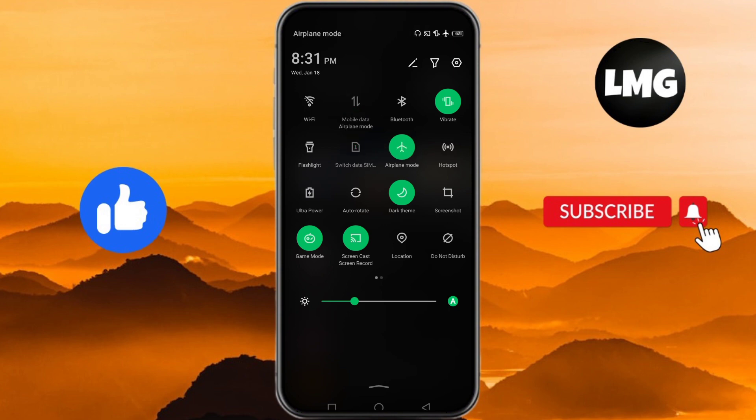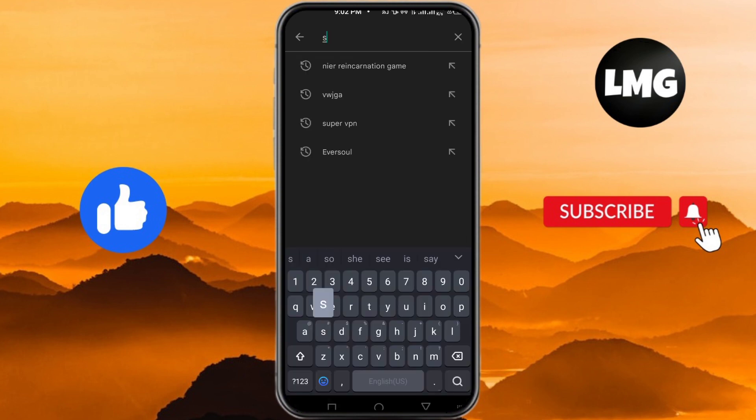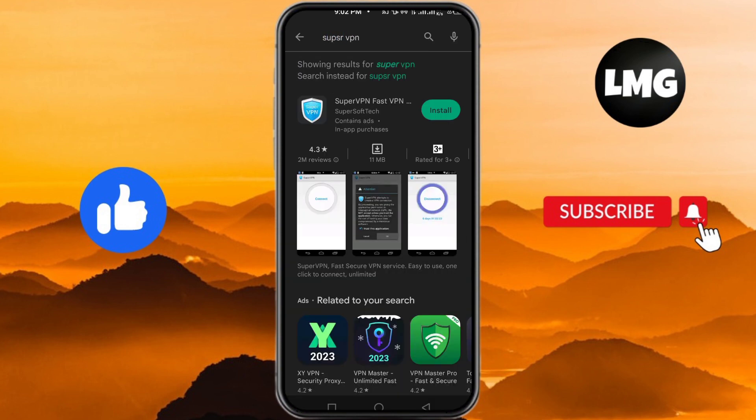After that, turn on airplane mode for five minutes and then restore your internet connection by turning it off. If you are still facing the same problem, move on to the next step: open your Play Store or App Store on your Android or iOS device, search for Super VPN, and install it.